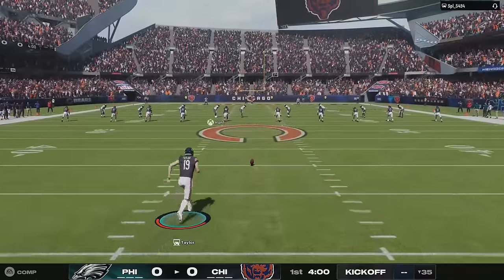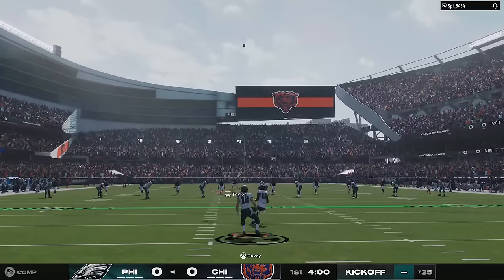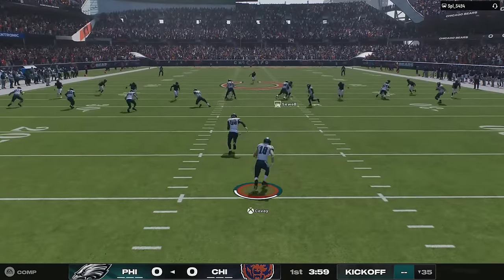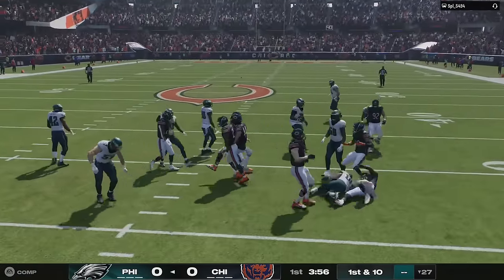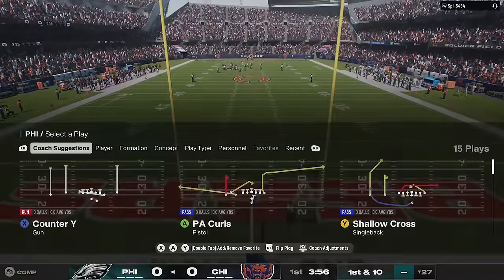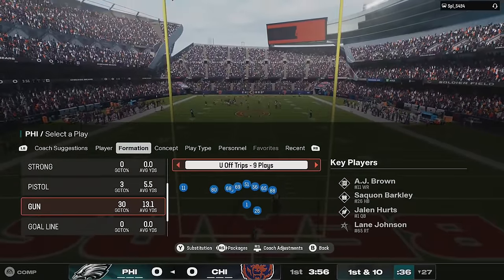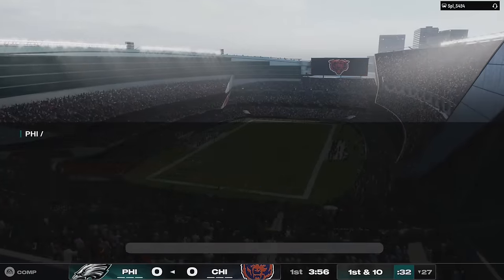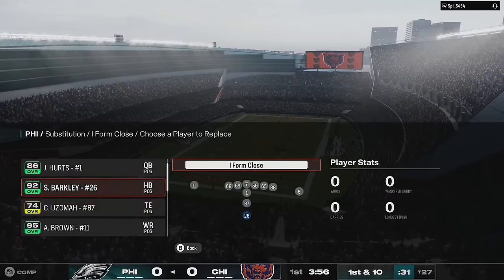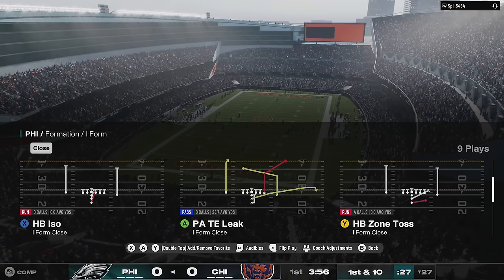They also added the new switch stick delay option in the gameplay settings menu, which is something they already did in College Football. You can now set it to no delay, slight delay, large delay, or disable the switch stick entirely — which I don't necessarily recommend because I think the switch stick is valuable. A slight delay to avoid accidentally triggering it when the play starts is probably a good way to go.